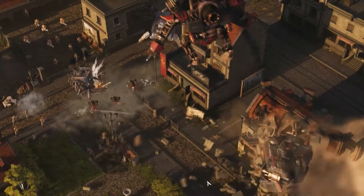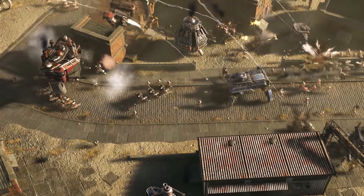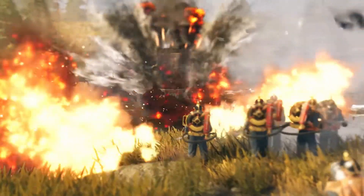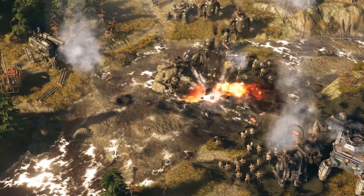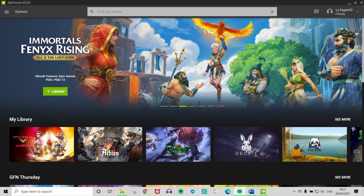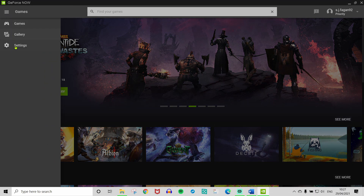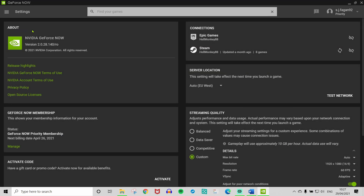Let's get technical now. We have a bunch of updates and improvements going on. The first is the GeForce Now app — the 2.0.29 update is rolling out with several improvements. Make sure to check your own app and check out the highlights in the settings pane.